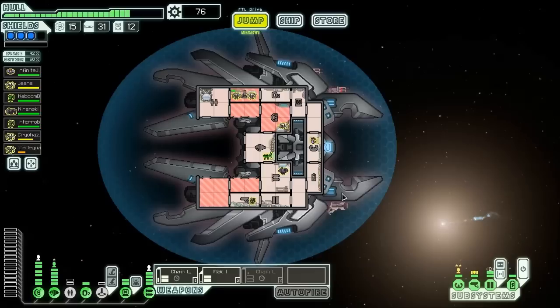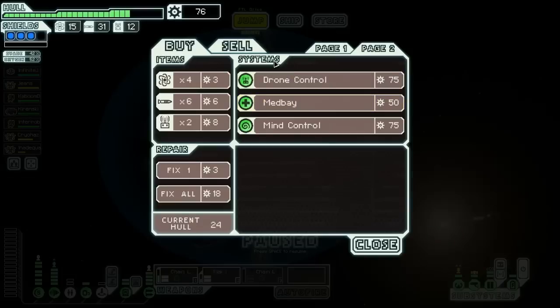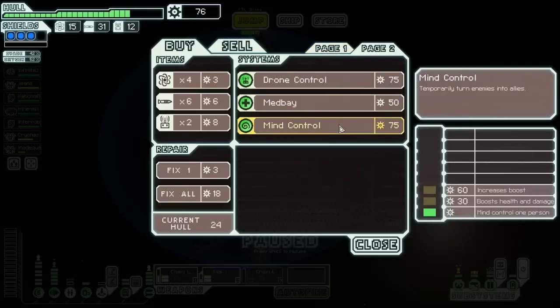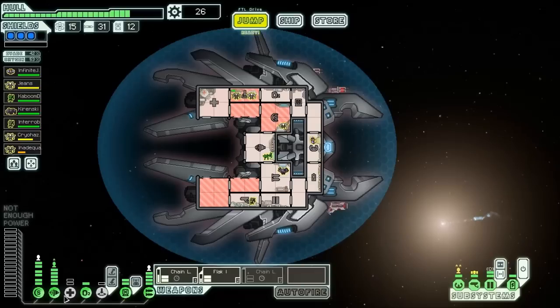I don't think we really want to hire any of these guys. There's not another store in range. Mind control would be nice, but I think cloaking is just going to be better. I think we'll go ahead and switch over to the medbay — it's going to be a lot better for our Lanius boarders. We still have level 2 medbay because we had a level 2 cloning bay. And now we can put our Lanius in there and voila — they can actually heal. We can also send Cryohazard to get healed. Now we have a medbay. When you have Lanius especially, I think the medbay is just better.